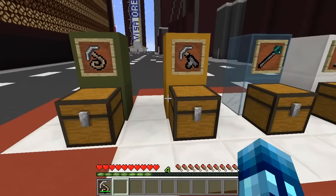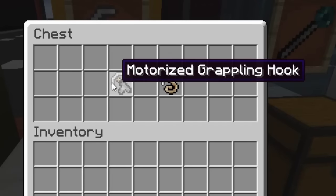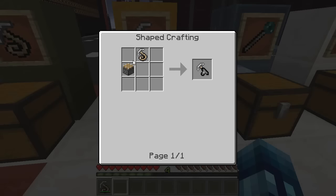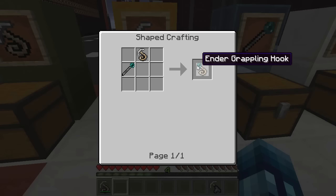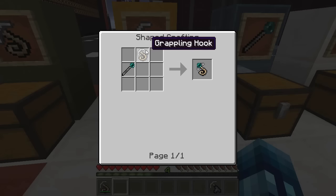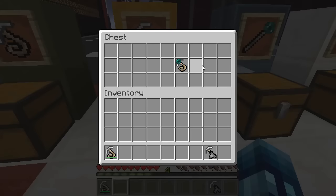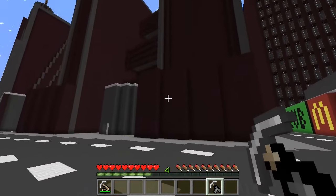Obviously it's best used from the skies rather than on the ground. So now we're going to look at two other new hooks: the motorized grappling hook and the ender grappling hook. To craft the motorized one, you'll need a piston and a regular grappling hook. To craft the ender grappling hook, you need a regular grappling hook and an ender staff, which is crafted with an ender pearl and a piston. I'll show you what the ender staff does in a second, but first let me show you the motorized grappling hook.